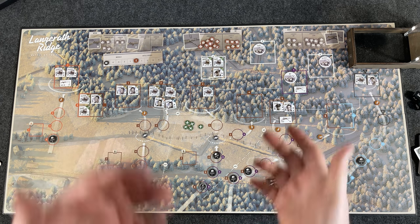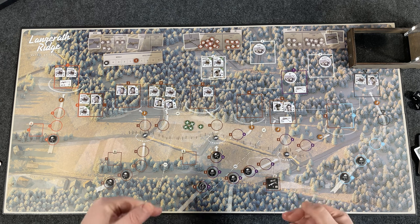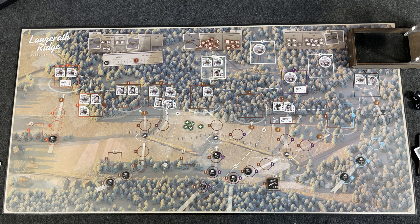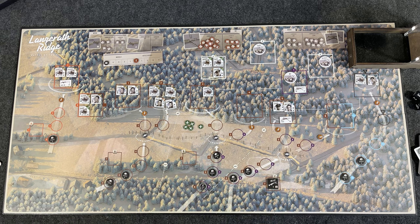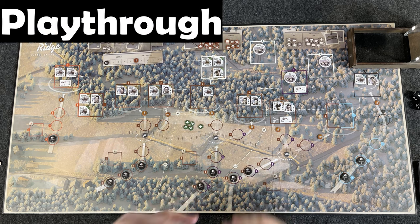Machine guns also require tracking ammunition — you don't have unlimited ammo. The Germans are marching up and I'll be maneuvering my men and shooting back trying to keep them off our lines. I think that's enough for an overview — let's dive into the actual gameplay. Game board is reset. Wave one, beginning of the game. Landerth Ridge, Battle of the Bulge. Let's get started.